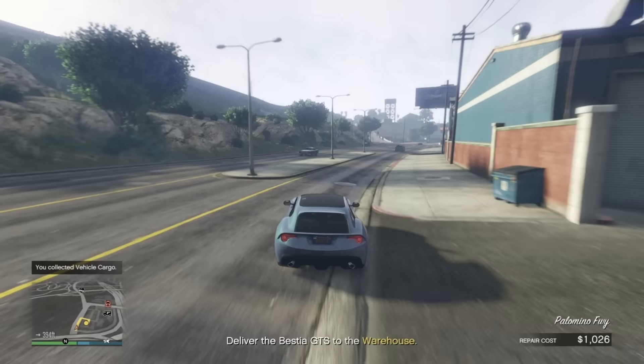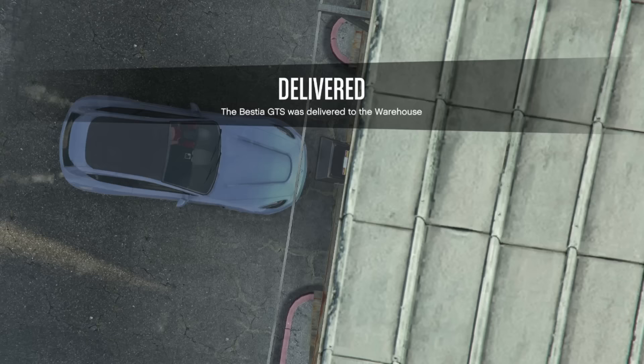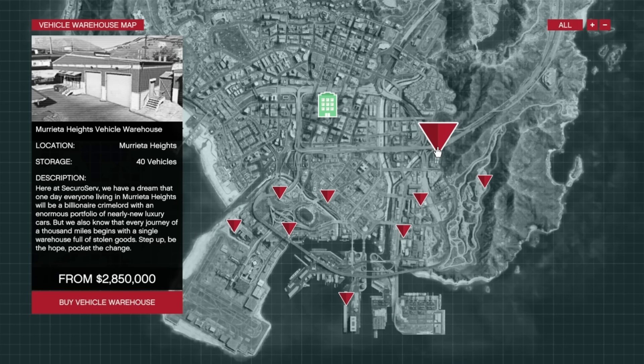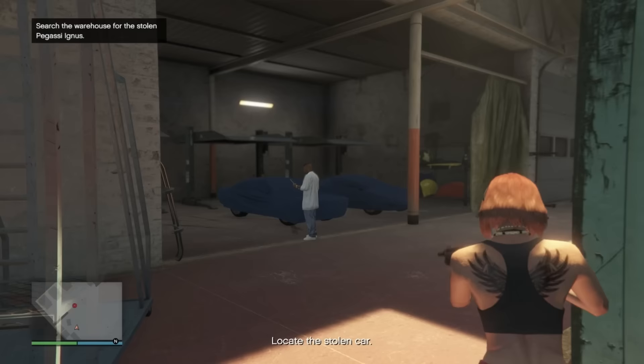For the Vehicle Warehouse, there are really only two locations worth considering — both very close to main highways, making it easier to source and deliver. One is at Murrieta Heights starting at 2.85 million, and the other is at La Mesa for almost half the price at just 1.5 million. You're better off going with La Mesa.